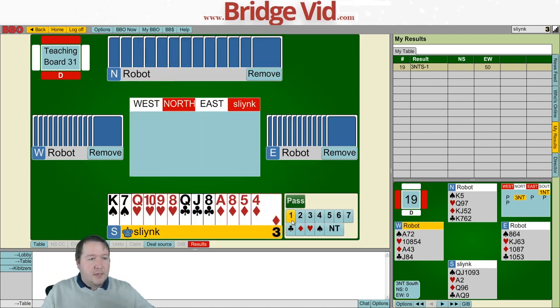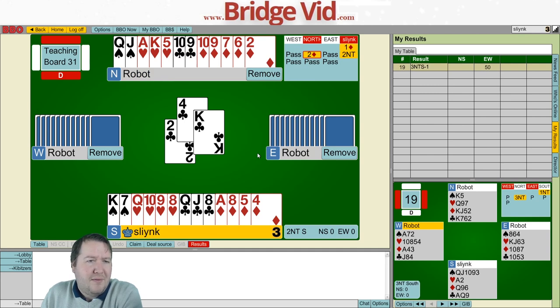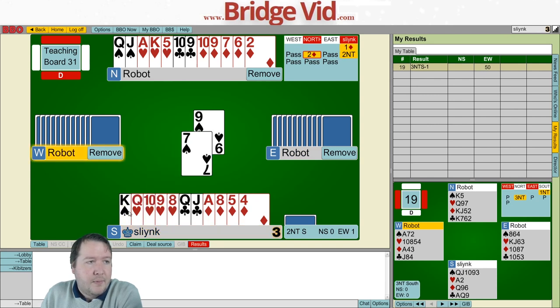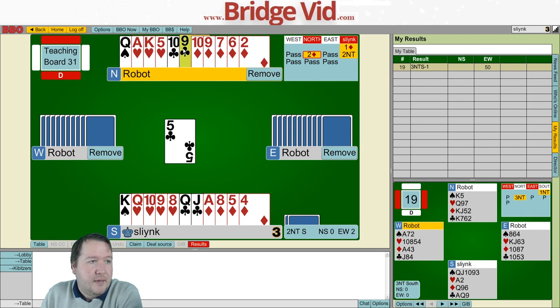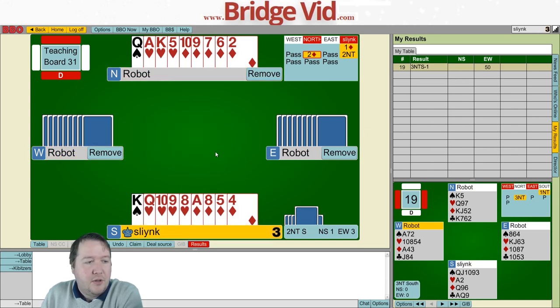Third example: I open one diamond and we reach two no trumps. We get the two of clubs lead. Straight away: nothing is lower than the two, so this isn't a five-card suit and isn't a doubleton. It's one, three, or four clubs. The opponents have seven clubs between them. They likely don't have ace-king since they might have led ace-king fourth. They've shifted to a spade, then another club. My guess is west has four clubs.